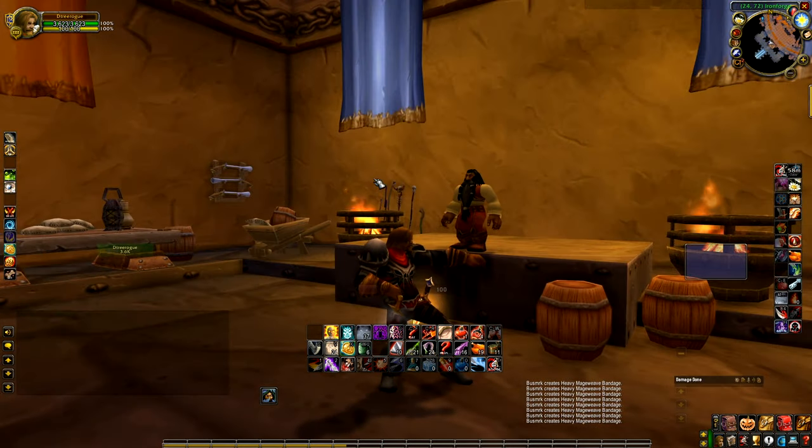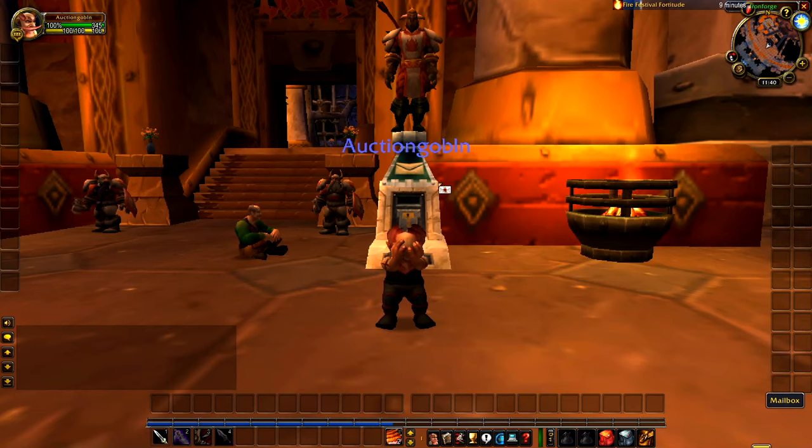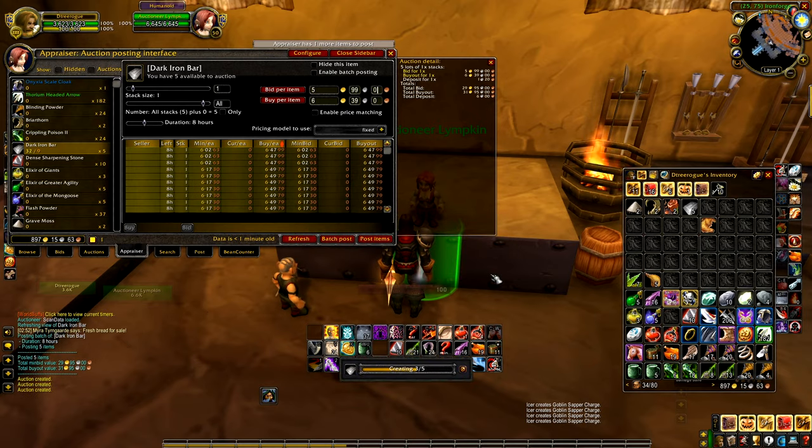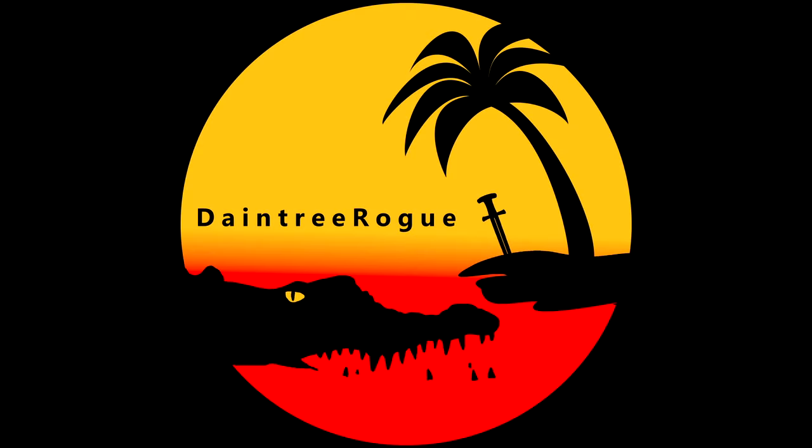And that's how you don't feed the Auction Goblin. If you'd like more videos on the Auction House, let us know in the comments, and for more of our hints, tips and hacks, don't forget to hit that subscribe button. This is Daintree Rogue, gone rogue. See you next week.